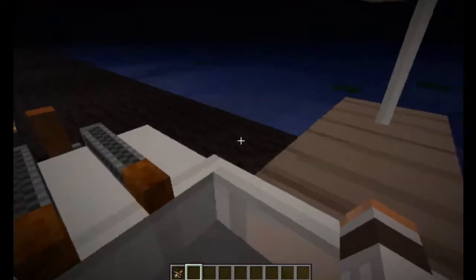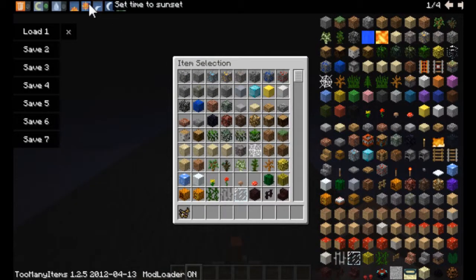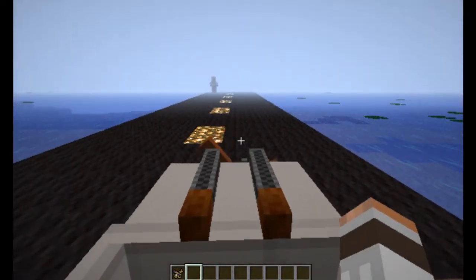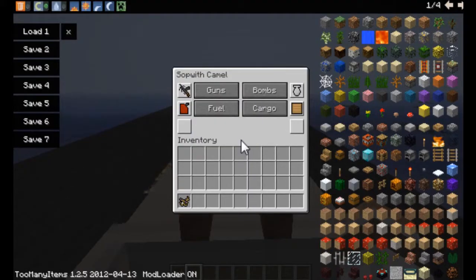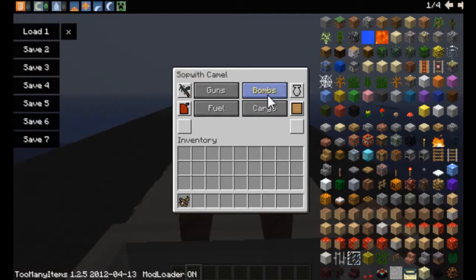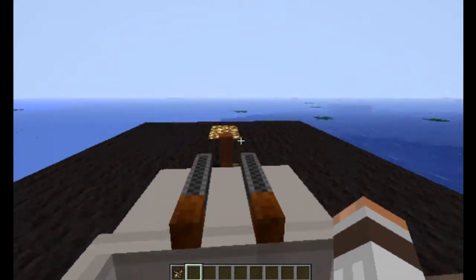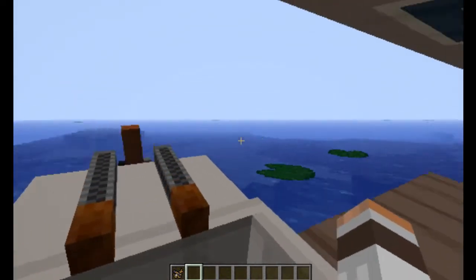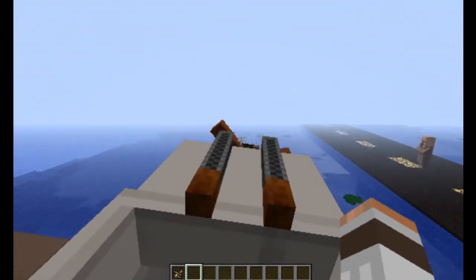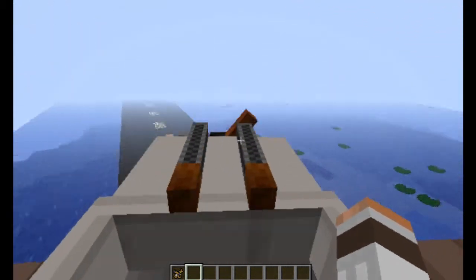It has guns on it but can't use them. I'll turn it to day because I like to see. This one has bombs in it? Ooh! I can't put bombs in there. There we go. Forward — up, up, and away! I didn't know airplanes could do that. Ooh, this airplane can actually turn. That's good. I like this airplane.